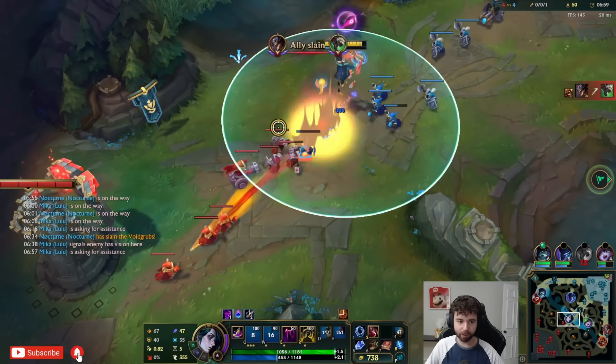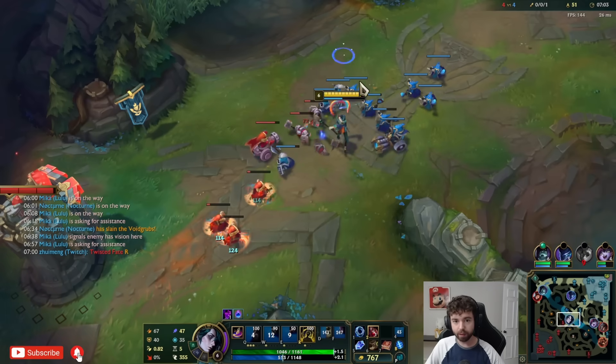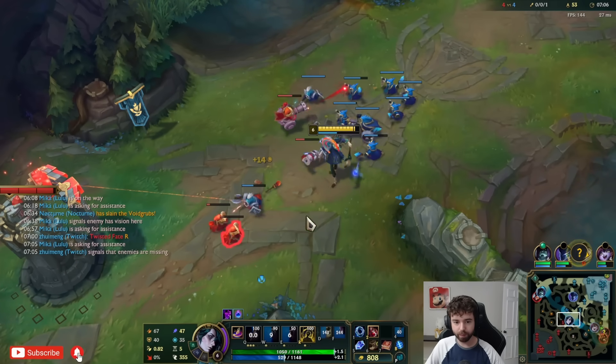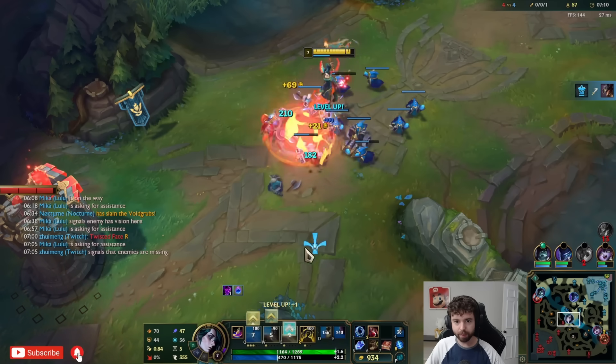TF's going to port bot and kill him — there's literally no counterplay to that. Oh wow, he's really low though. I don't think Lulu can catch him. He just executed himself to prevent it. Well, Twitch got a plate.